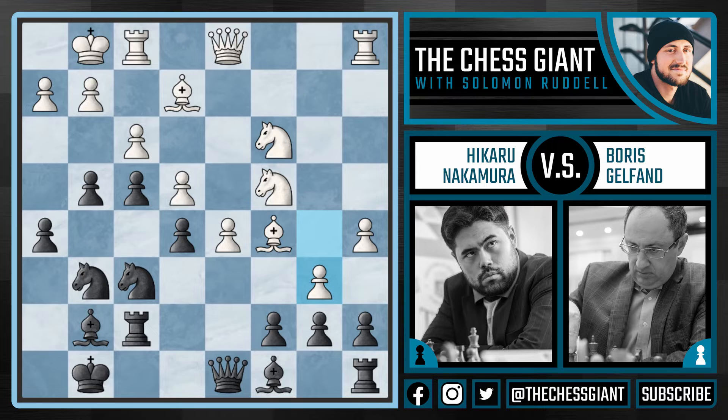Here after b6, most players would probably play something like a takes b6 or c takes b6, or try to slow down the attack on the queenside. But Nakamura doesn't seem too concerned — he just continues with g3. Here Gelfand plays king h1. The idea is that he wants to open up the g1 square for the bishop, so that it can help defend the king on h1. In this position, which is the better piece — the bishop on g7 or the bishop on c5? The bishop on c5 is a much stronger piece, as it's very active.